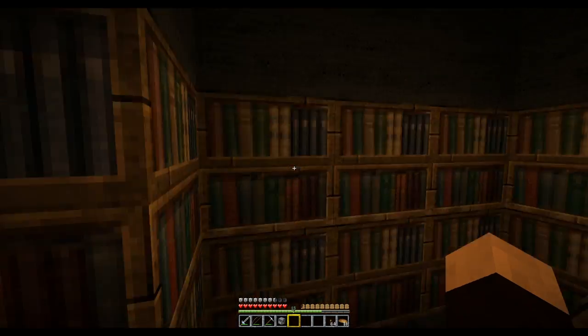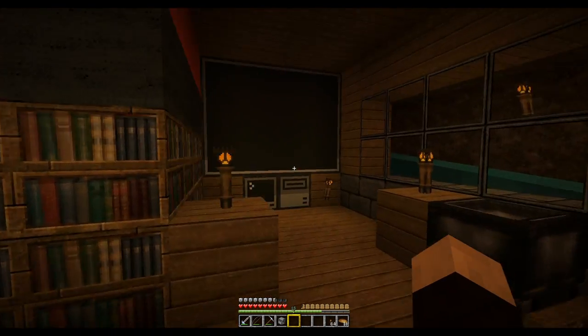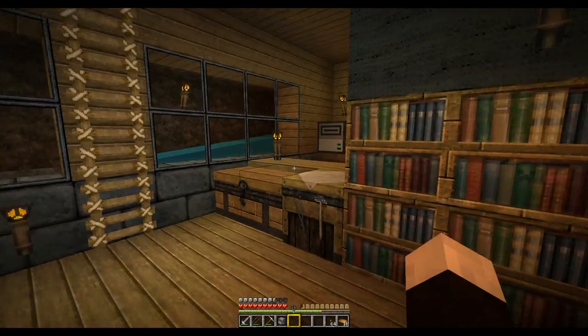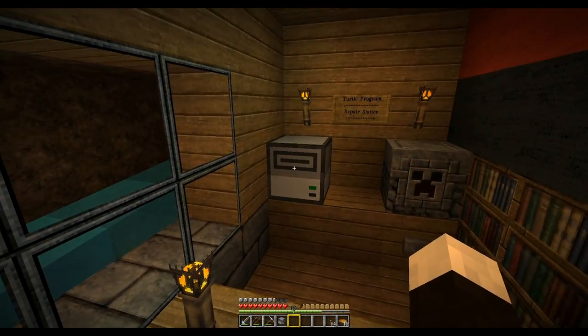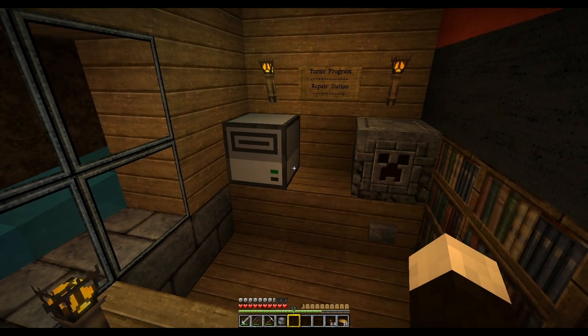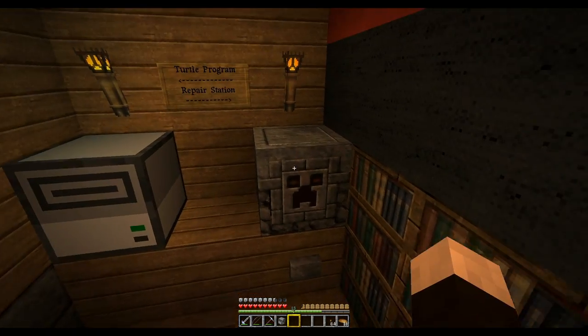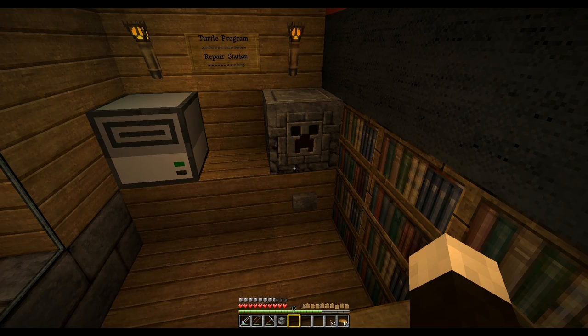Here's the enchanting room — there's a dragon egg up there — my potion brewing area, and yet another computer and hard drive over here. This drive is for transferring programs to turtles. And this is actually set up as a repair station — it's another mod.